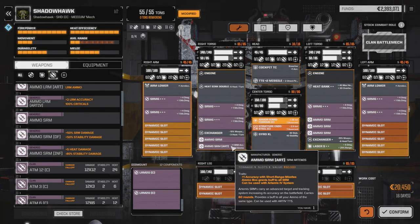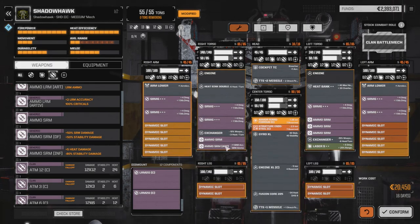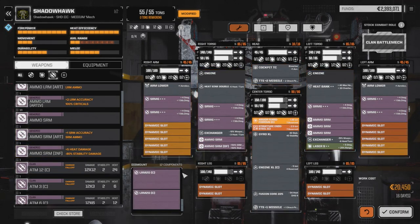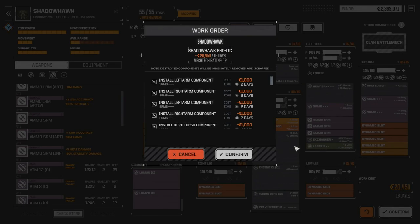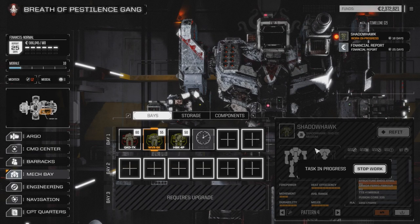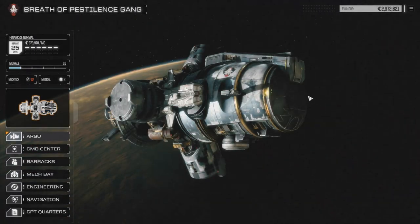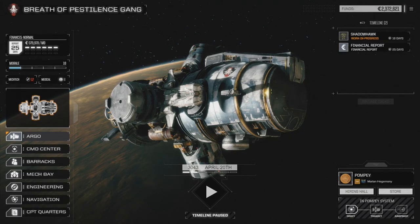I probably should test this out so we can see what it looks like. I'm going to take out the accuracy ammo and throw in the dead fire, because it's always more fun to do ridiculous amounts of damage. I'm just going to confirm this — I'll wait the 16 days because I've got lots of money right now. I sold a bunch of the regular XL engines and other parts I had in storage. Once I get this up and running, we're going to pull off another mission and see how much damage it does.